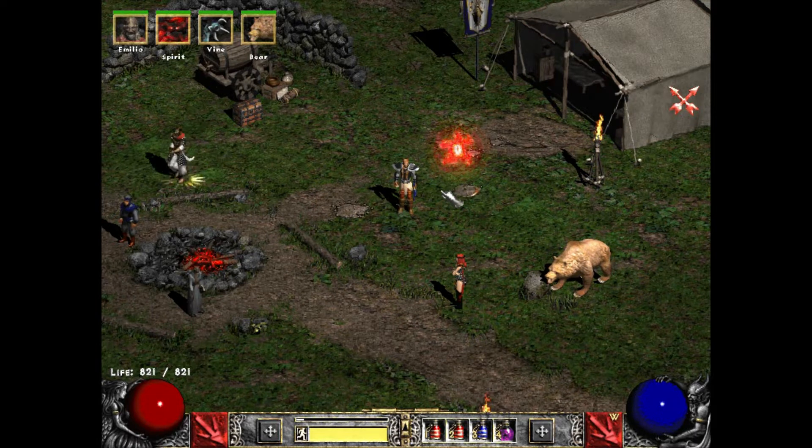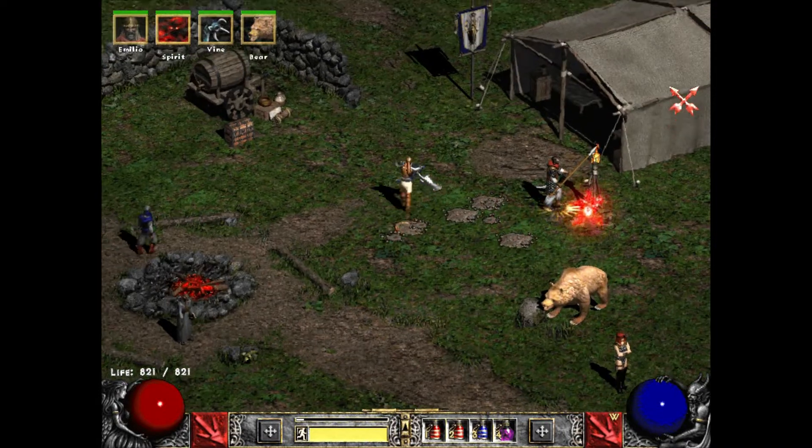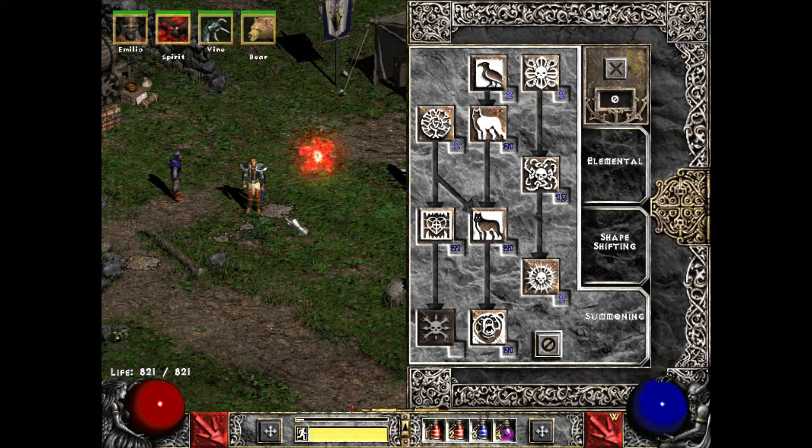The chaos we can handle pretty well. Everything in Act 5 I was able to handle pretty well, except for the Worldstone Keep and Baal's throne room. That was pretty tough. Ancients, no problem. I guess I'll go over the skills real quick.